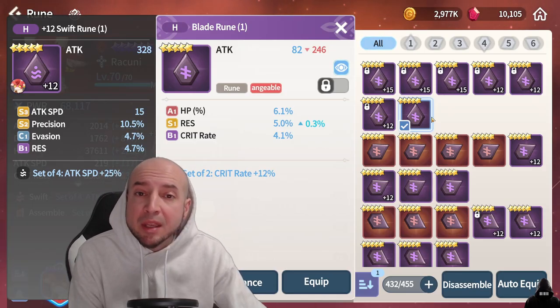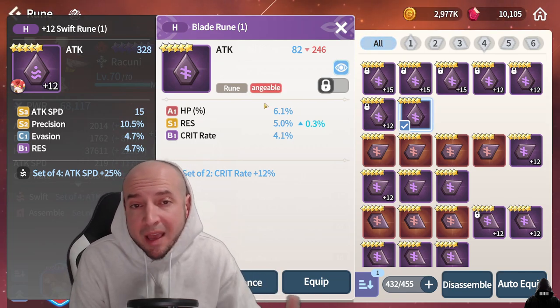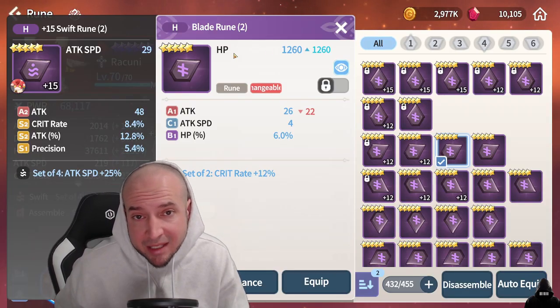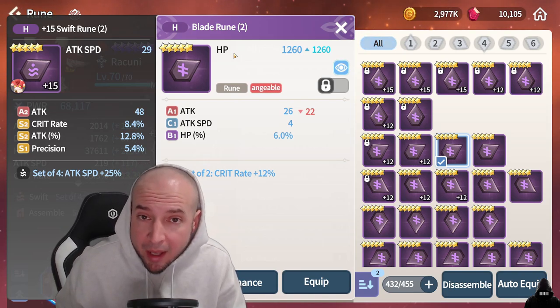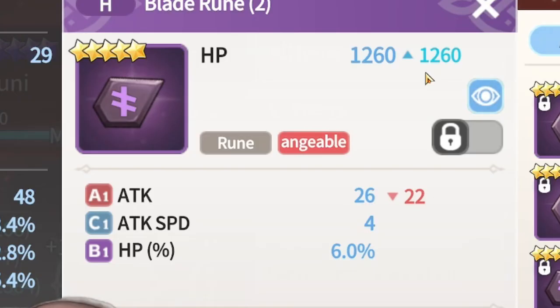This blade rune, for example, could be for a tanky HP based damage dealer — no C substat rank, so I'm going to keep it. Also in general, on any rune, when the main stat is a flat HP stat, it doesn't necessarily mean it's bad. There are three star monsters that would benefit more from a flat main stat. If you do this, make sure there is a percentage substat of whatever the flat stat is.